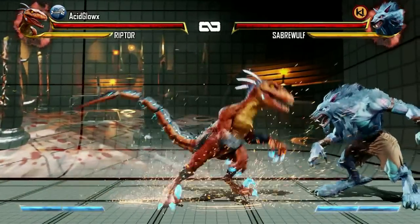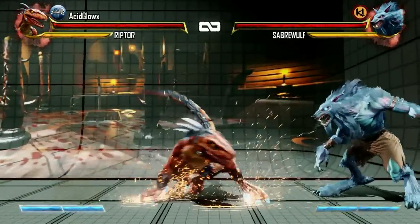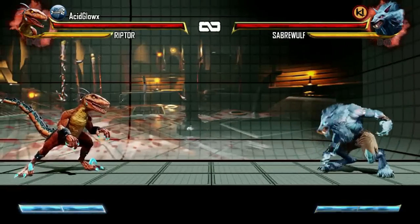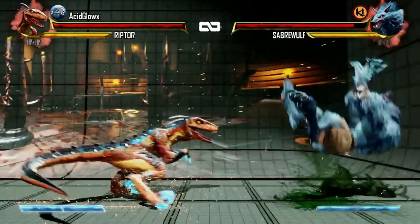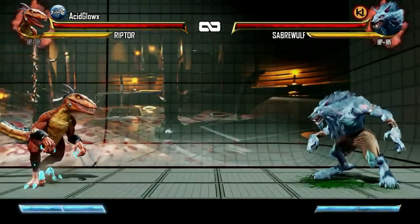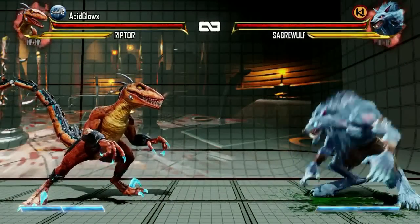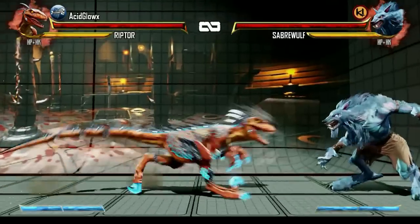Her forward run can also be cancelled. However, it does have a good amount of recovery frames, which means if you get too close when cancelling you'll get hit. She also has the ability to go into a normal attack when she does the run cancel, but just do it from a safe distance. Riptor can also grab the opponent from her forward run.